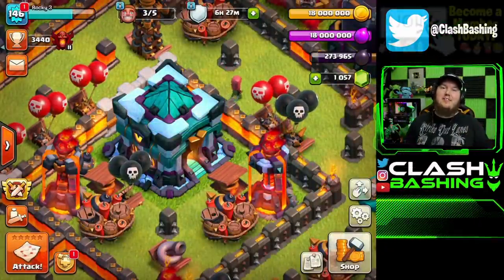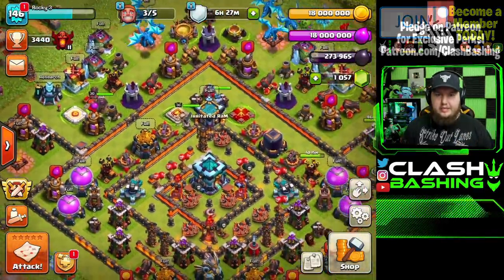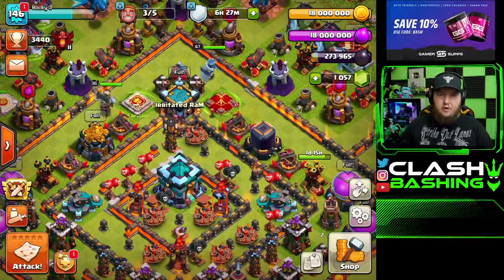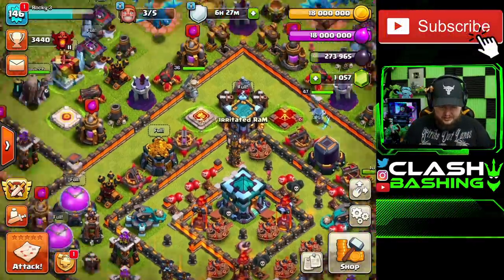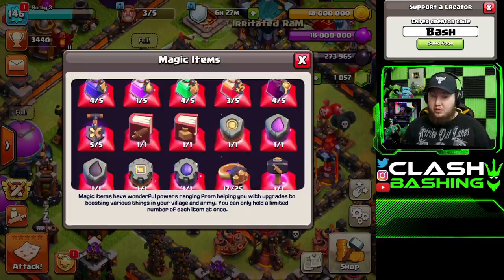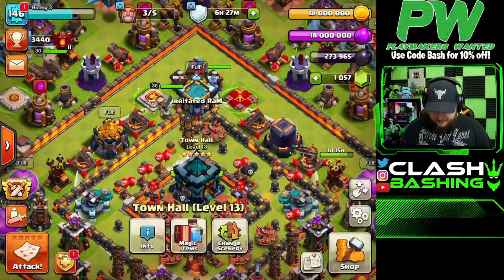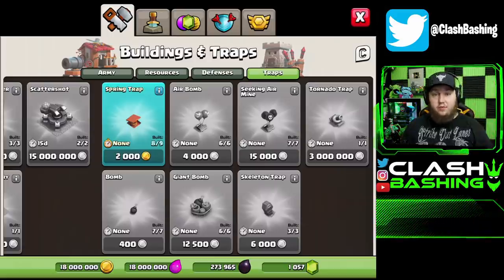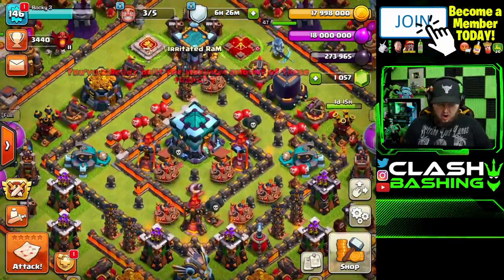What's going on, Clash Bashers? Rocky here. Today we're back on the Town Hall 13 fix that rush account. If you guys are new here, this is a Town Hall 13 that I rushed like crazy and we've been working on fixing it. One of the topics we've emphasized the whole time is offense. Since we got a brand new trap at Town Hall 13, we need to throw down the spring trap to make us more rushed. There we go, we're fully rushed again.